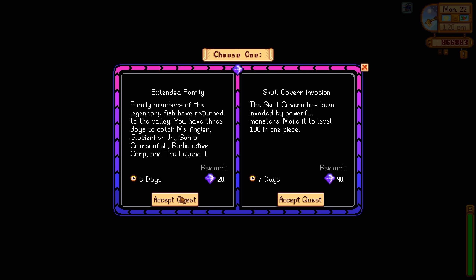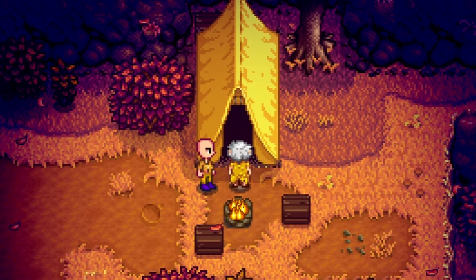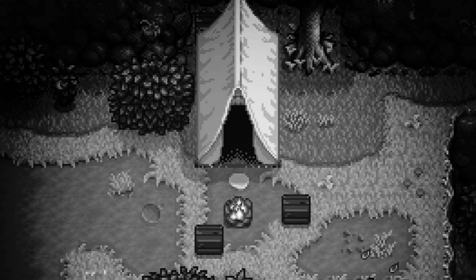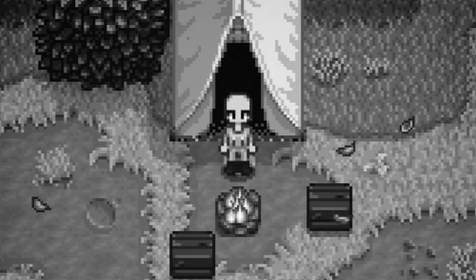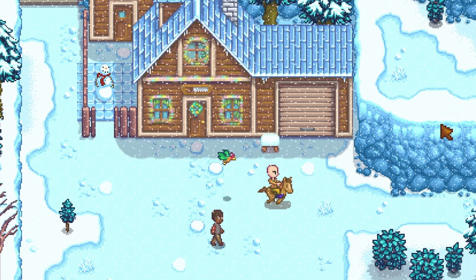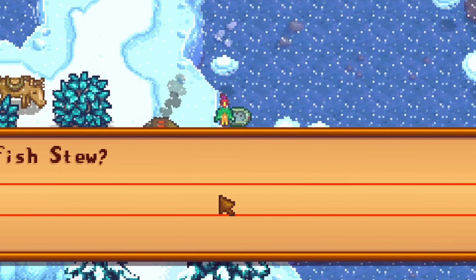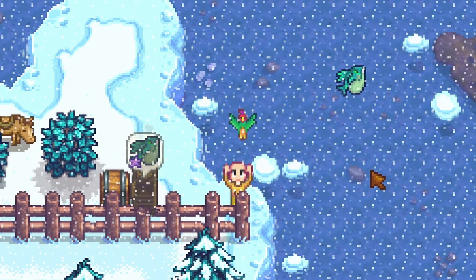Now the fun begins! Accept the quest and prepare copper bars, sap, and solar essences. Get your best bait — I recommend wild bait, which you unlock from Linus's foreheart event, where he does something really strange. Let's not talk about that. Craft one trap bobber and one quality bobber and attach them both to your brand new fishing rod. Go to the mountain lake, pick your favorite spot to catch Legend 2, place a fish smoker nearby, and consume some food that increases your fishing level if you have any.